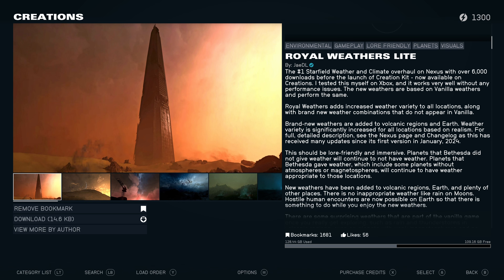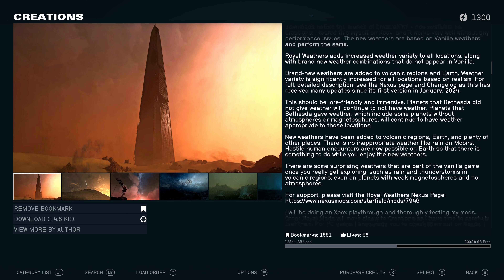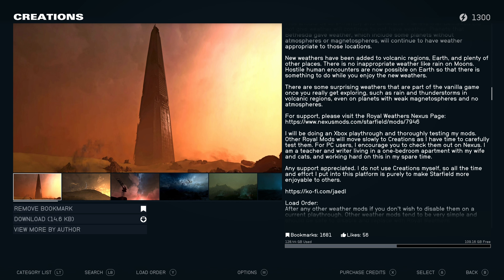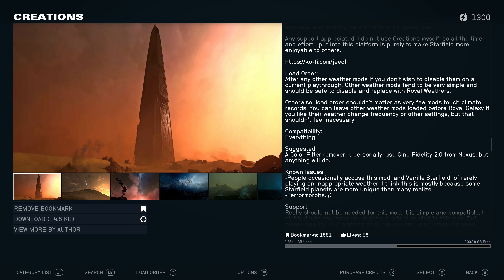It's supposed to be lore-friendly and immersive. Planets that Bethesda did not give weather will continue to not have weather. Planets that Bethesda gave weather will include some improvements. Planets without atmospheres and magnetospheres will continue to have appropriate weather. New weather has been added to volcano regions, Earth, and plenty of other places. There's no inappropriate weather like rain on moons. Hostile encounters are now possible on Earth, so there's something to do while you enjoy the weather.